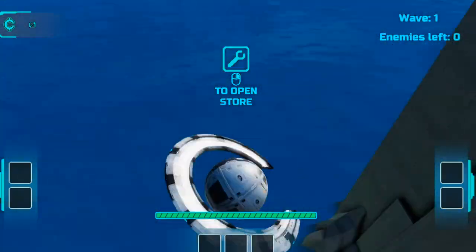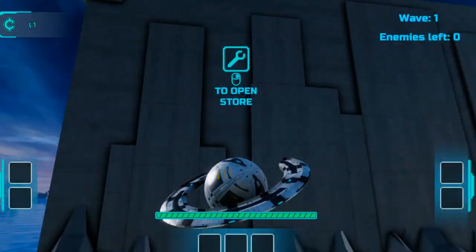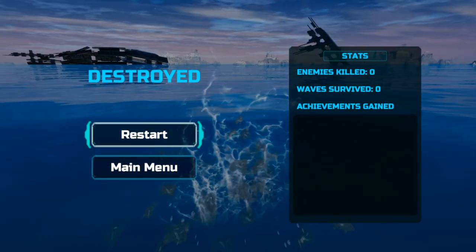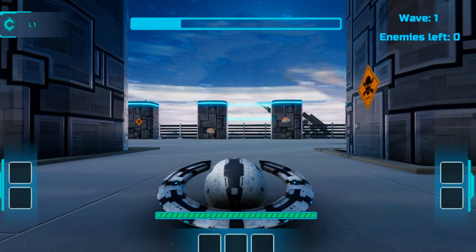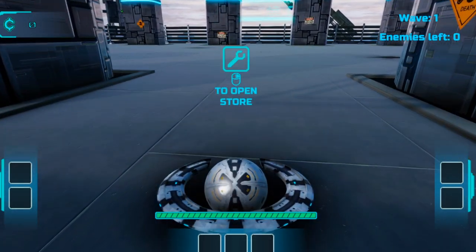Starting off, turn to the right and jump off this platform here — that's going to get you the swimmer achievement. None of the achievements will pop on screen since I've already completed the game, but once you have that achievement, you can go ahead and right-click to open up the store.